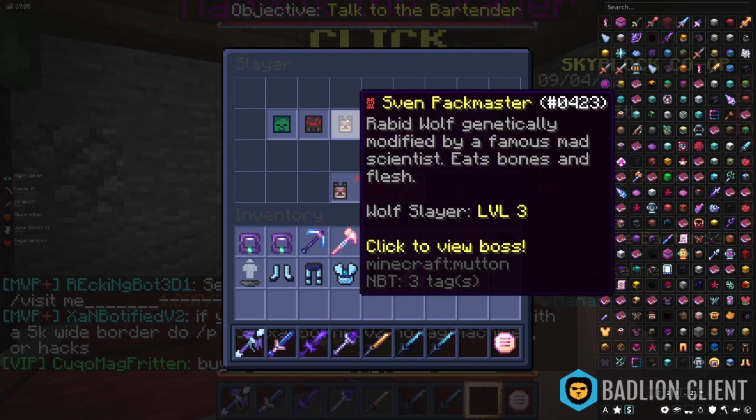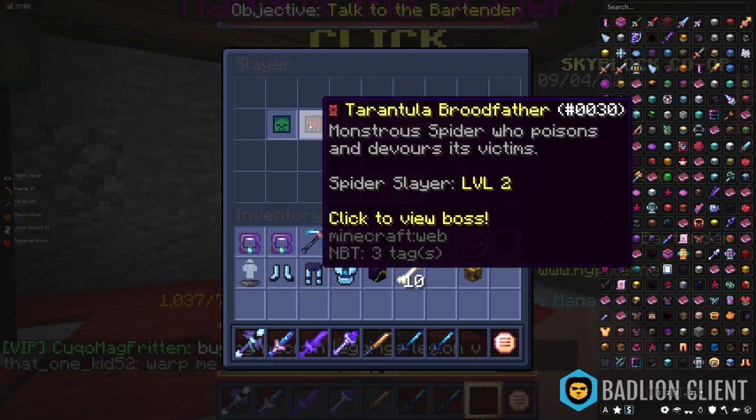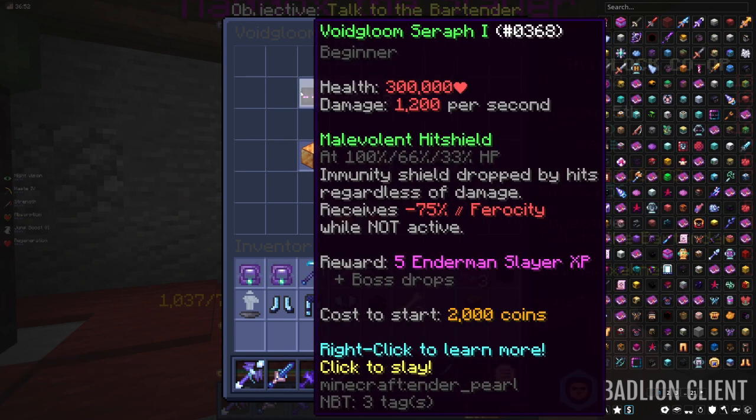You need to complete Sven Pack Master to tier four, and I think you also need to complete a bit of Revenant Horror and also Tarantula to even be able to reach Sven Pack Master. Afterwards you can do the Voidling Seraph.